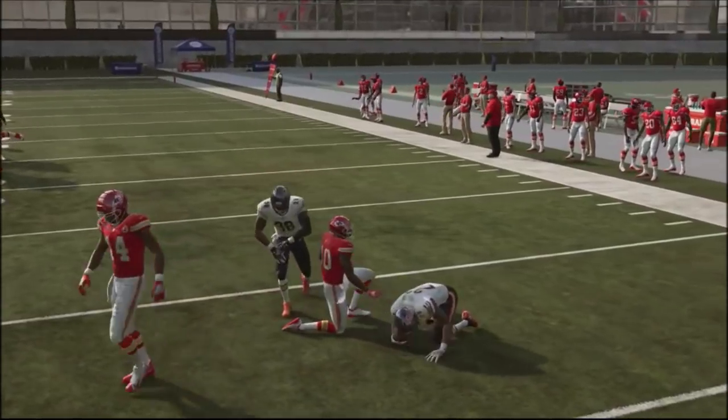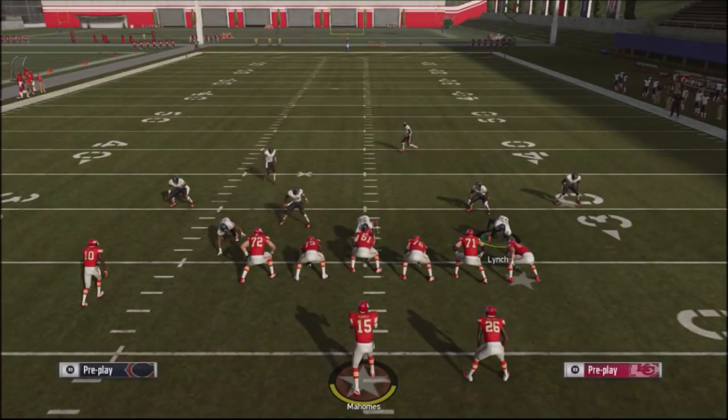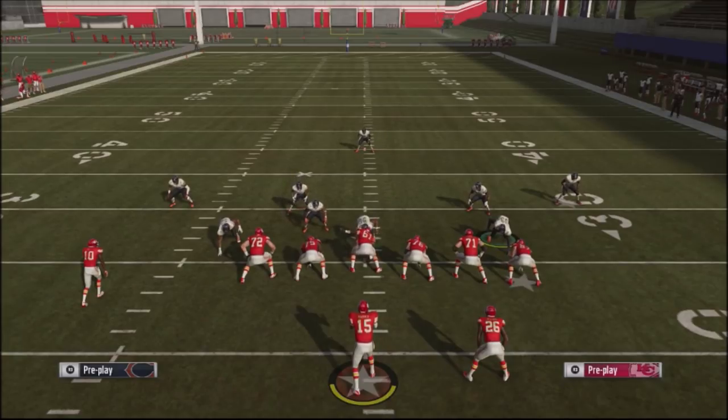This is a defensive strategy I'm going to be throwing into an actual full defensive scheme to stop this dreaded gun trips tight end formation. It has a lot of good plays, and the main dilemma I faced was the long ball — figuring out how to get a defender to take away the streak route on the inside of the field and potentially get an interception. I'll be rolling out a full scheme to bottle up a lot of the meta plays right now and give you a competitive advantage when you run into someone using all these meta plays that the pros use.